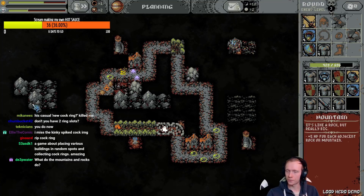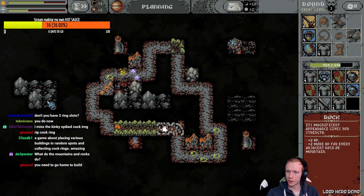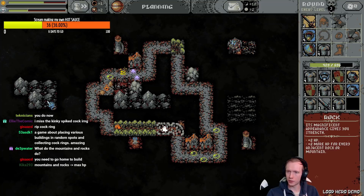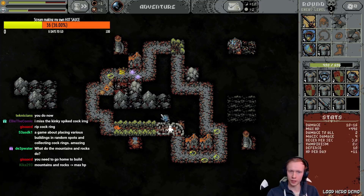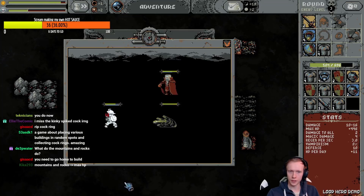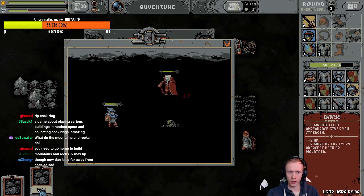What do the mountains and rocks do? Look on the right when I mouse over something: mountain gives plus 5 HP for each adjacent rock or mountain; rock gives plus 2 HP and plus 2 more HP for every adjacent rock or mountain. Oh — need to go home to build. Good to know. Vampires, am I right?